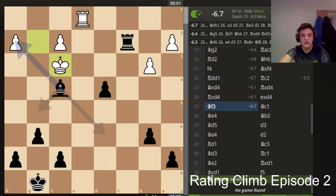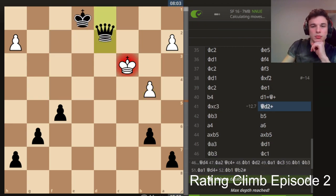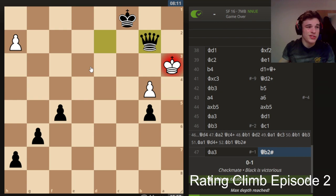From here it's just an easy win — just give him checkmate quicker rather than promoting the pawn, although obviously you can just promote the pawn as well. So yeah, that was game 2 of the rating climb — that gets us up to 1183, so we're only about 800 off 2000. I expect the games to get a lot harder. If you enjoyed, please leave a like and subscribe, and comment if you want me to keep doing this series. Have a good one — see you next time!